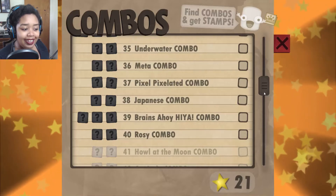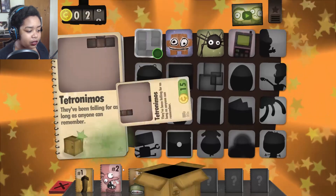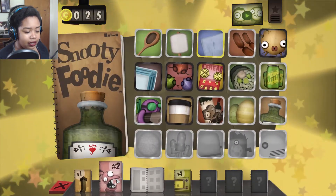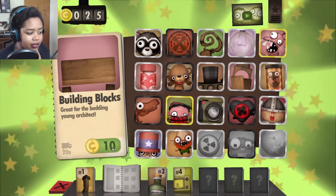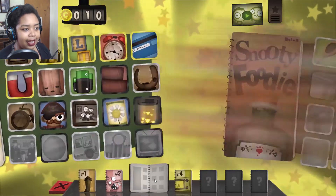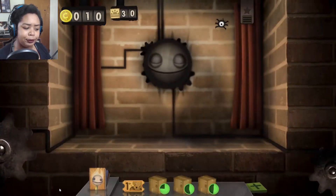Okay, wooden blocks — these are wooden, where are they? These are wooden and we have wooden blocks right here. Yes! Okay, we can't get anything else. All right, well that is a good stretch.